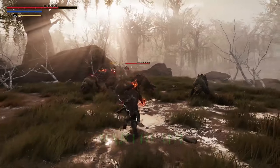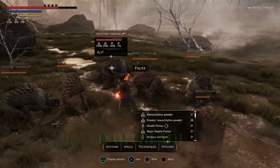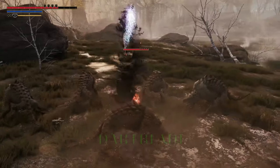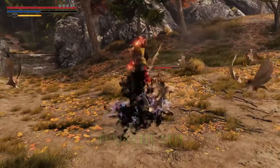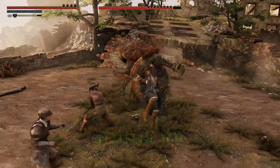During particularly intense fights, you might want to utilize the tactical pause option. This gives you unlimited time to select from your actions, spells, techniques, and potions to use on the target you wish. All styles of play benefit from the use of Fury, a potent resource that lets you unleash some of the most powerful attacks in the game.